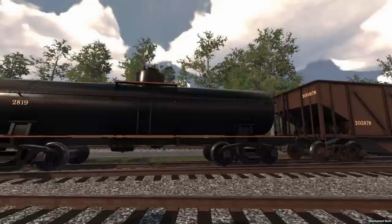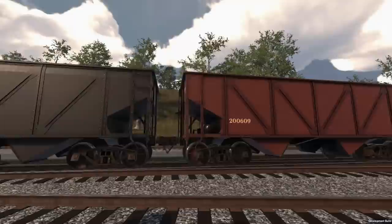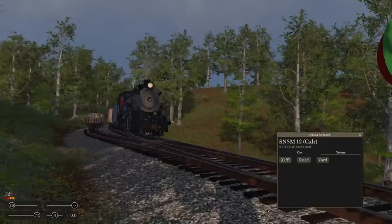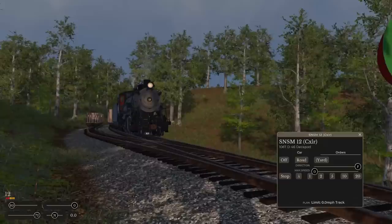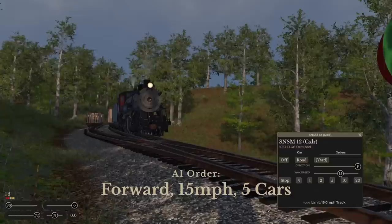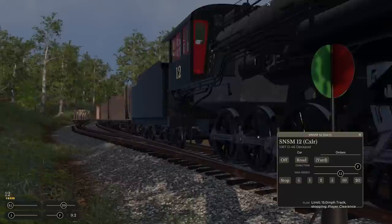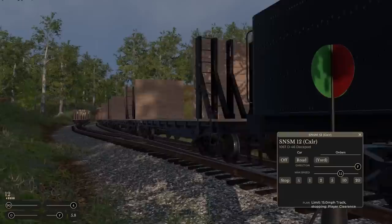Second, Railroader will offer basic AI engineers. Some of the details are still being worked out, such as whether you have to pay them for their time, but here's how they work. Any locomotive can be set to road or yard mode. In road mode, you set a direction and a max speed, and it goes until it reaches another train, a switch turned against it, or a stop signal. Yard mode is similar, except you have to give it explicit clearances in car counts. The AI engineer isn't an AI conductor — it won't classify a yard for you or run a local, but it does enable you to move several trains at once, and it's really nice to work with when switching an industry, letting you focus on planning out the moves.